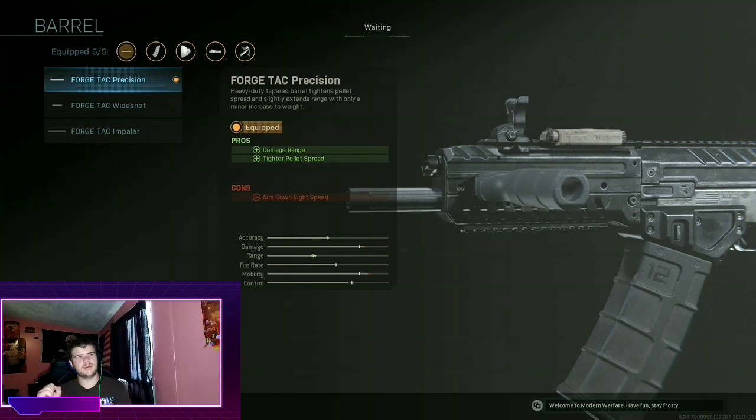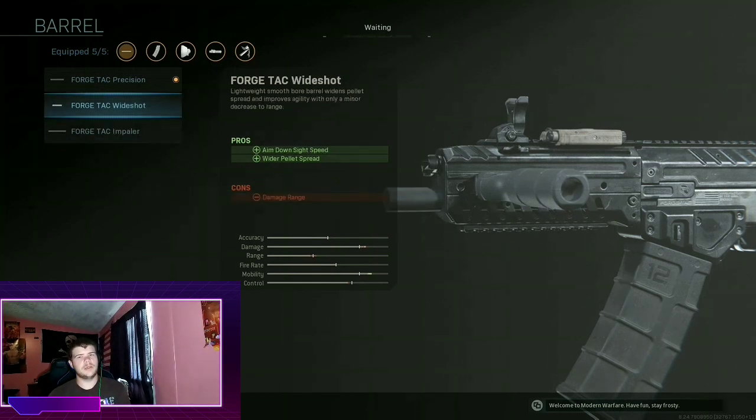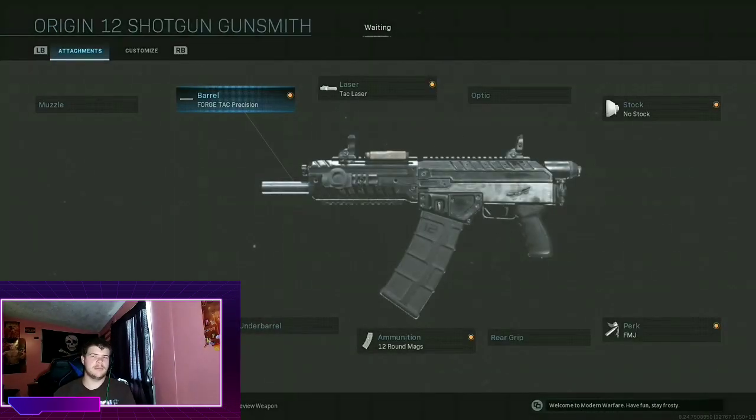The tighter pellet spread works out very well because this gun really does spray a lot — you're just spraying out straight in the game. You could also use slugs; there are slug magazines you can use, that'd be better if you prefer it. I just like using the regular setup — it's pretty good.